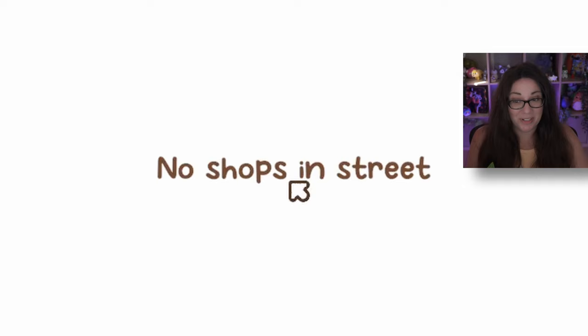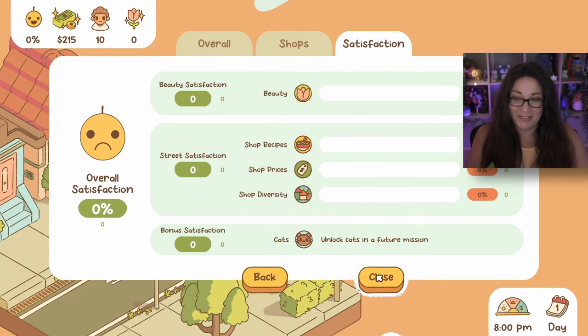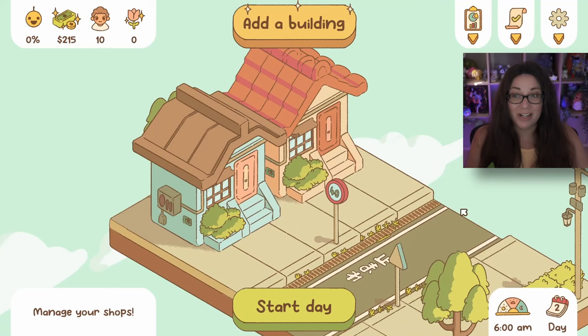We've done very poorly today. But there's a bonus satisfaction feature - unlock cats in a future mission! Yes please! We are definitely going to improve on our very first day. We're going to make the ramen shop.